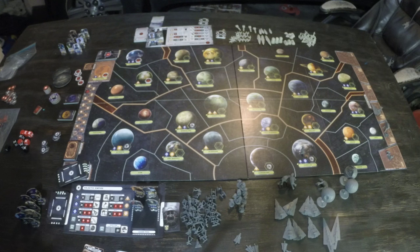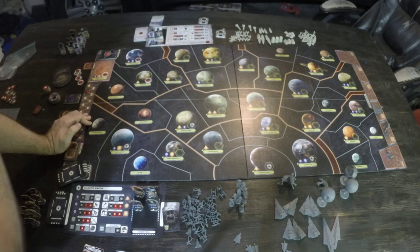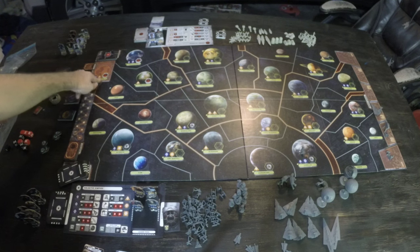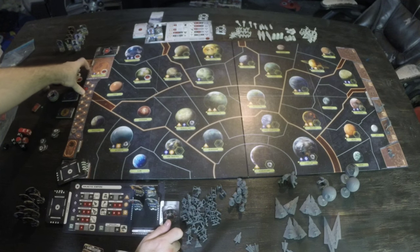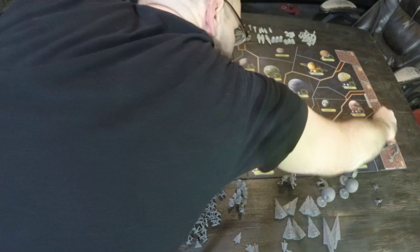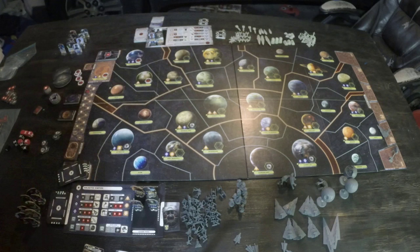The Rebel player does the same thing. They can get Mon Calamari Cruisers at Mon Calamari. For a blue triangle, Rebels have three options: X-Wing, Y-Wing, or Rebel Transport, and they choose which one. The Rebel Base, while unrevealed, also contributes a Rebel Trooper and a blue triangle choice. Once everything is added to the Build Queue, everything slides down one — ones come off as completed units, twos go to one, and threes go to two. This sliding happens every turn, but only on build turns — even-numbered turns — do we actually add stuff to the queue.